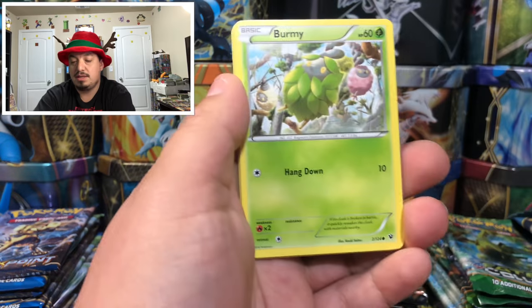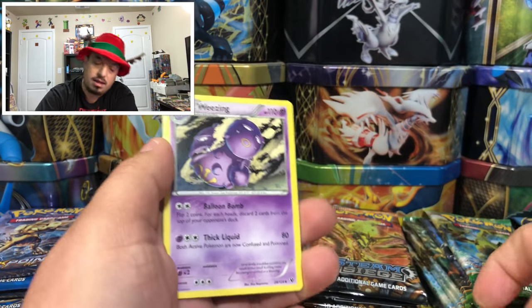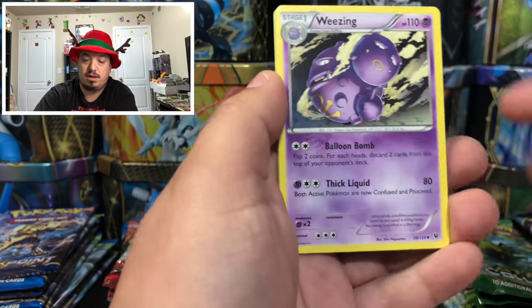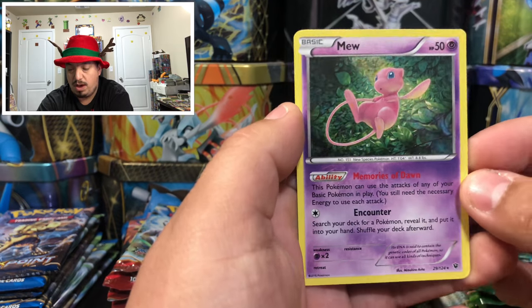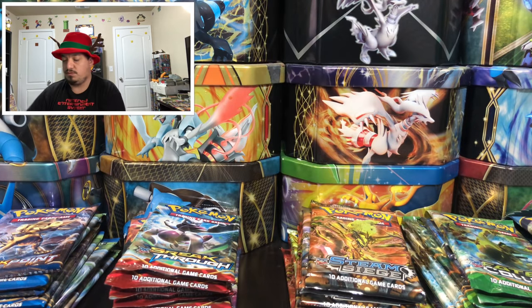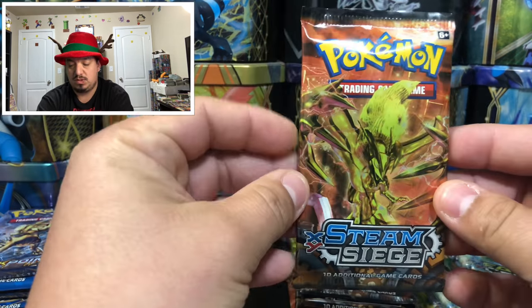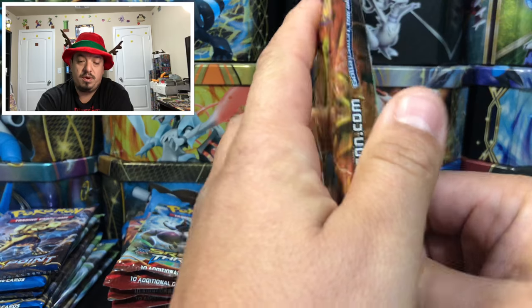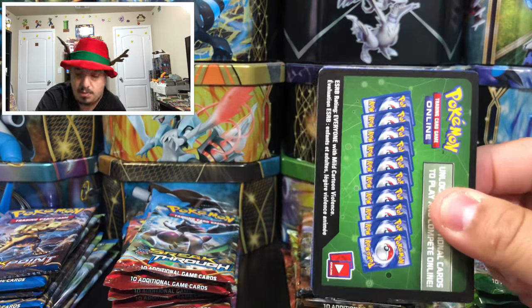This fourth pack — I think this is Fates Collide. Here is a Weezing, Power Memory, Burn, and a Mule holographic rare. That is our first good pull today — an awesome-looking card. Let's put that one off to the side.